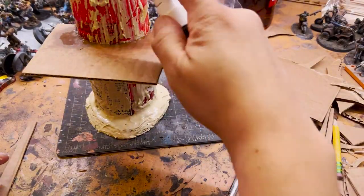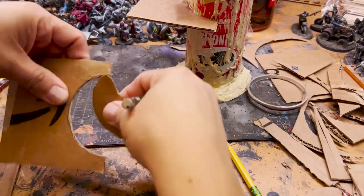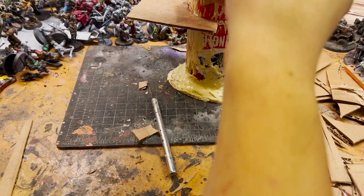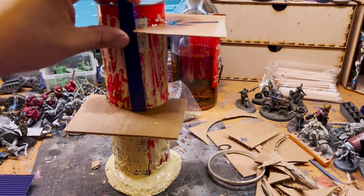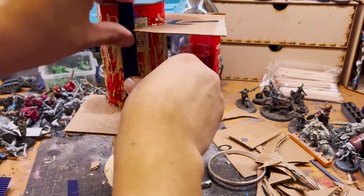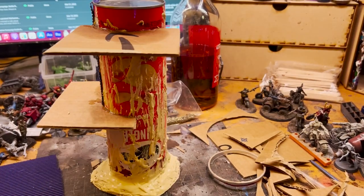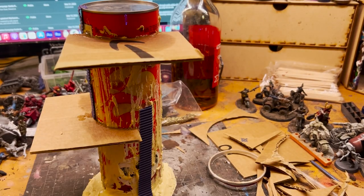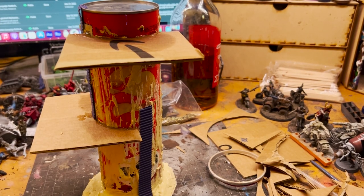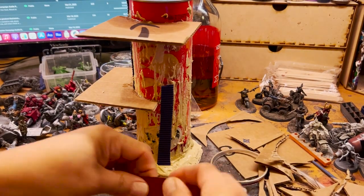Now I'll be cutting a platform to go onto the side. I find it's important to have steps up on your terrain so that it doesn't just serve as a vertical obstacle or a sniper point, but can also be used to traverse. Next, I'm going to be using strips of corrugated paper to create ladders — you just glue down some corrugated strips in a horizontal pattern and you've got a climbable area.